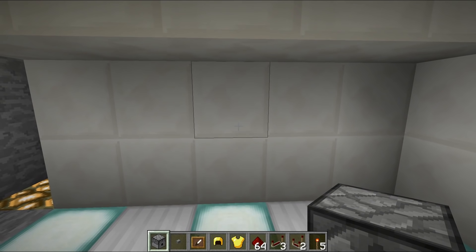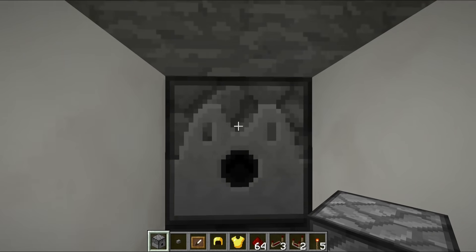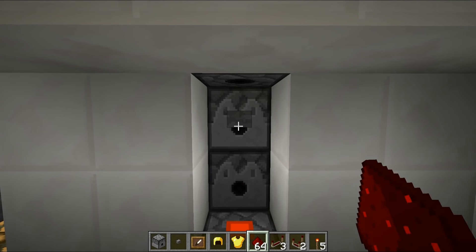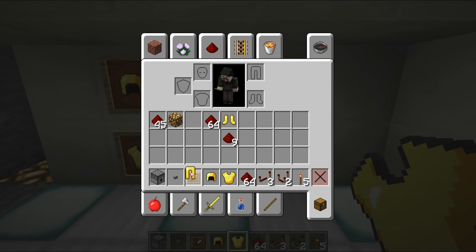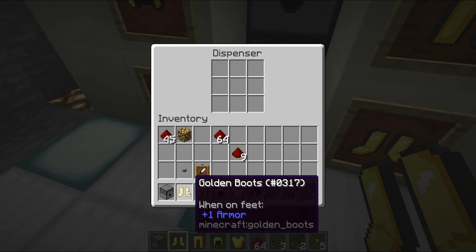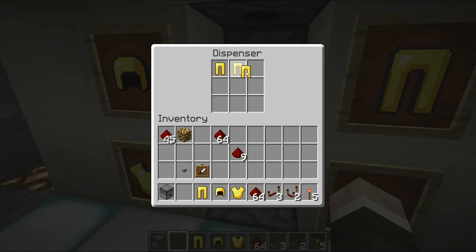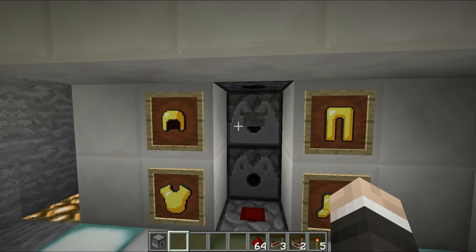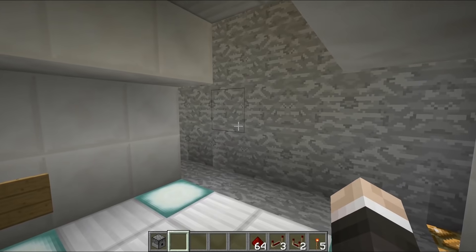That is the hazmat suit applicator. Take out these two blocks and break a few more. Place a dispenser facing upwards, a dispenser facing across, and another dispenser facing downwards. On one dispenser place a button, and on the bottom dispenser place some redstone dust so the button powers all four dispensers. Chuck in your gold armor pieces — boots in the bottom dispenser, leggings in the next, chest plates in the top, helmets in the very top one. You now have a working hazmat suit applicator: hit the button while unprotected and you're instantly suited up.